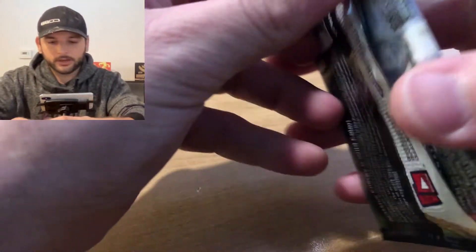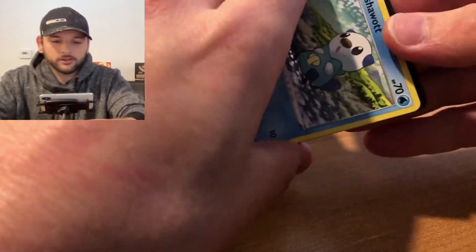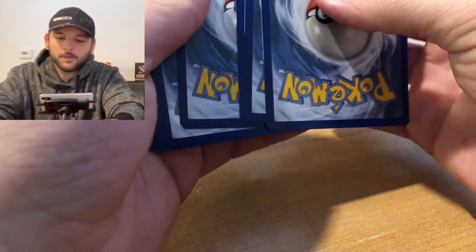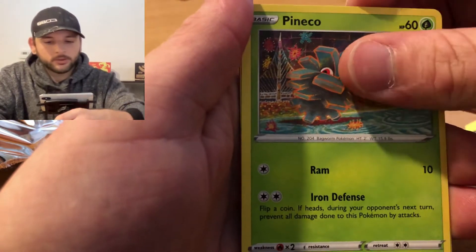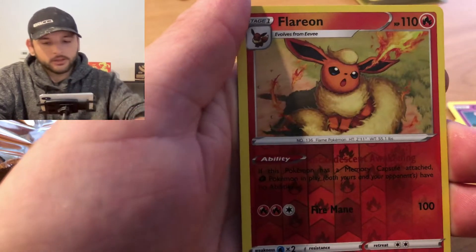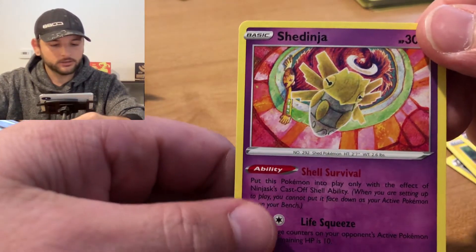Setting these aside and getting on to our next Vivid Voltage pack with the Pikachu art. I actually like the Pikachu art the best on all of the new Vivid Voltage packs - it just looks awesome. Here's a code card for you guys. We've got Metal Energy, Trumbeak, Nessa Trainer, Horocrof, Oshawott, Pineco, Clefairy, Tynamo, Milcery, a Reverse Holo Flareon - I've always thought this one was pretty awesome - and a non-holo Shedinja.